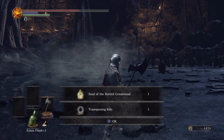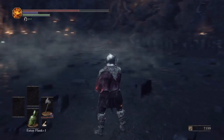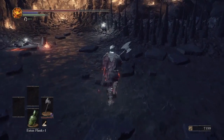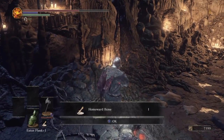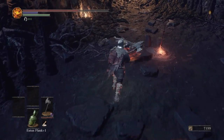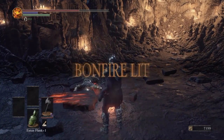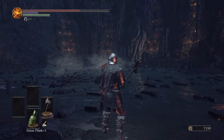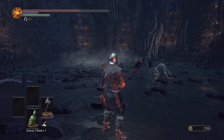Transposing Kiln — you give that to an NPC back at Firelink Shrine — and of course the soul. A couple of items that may not be terribly useful, but there are items near the bonfire that just opened up. Light the bonfire. I am so happy that I did not have to repeat this, and even lost both of my guys and did it all on my own. It's kind of amazing. Thank you, thank you, thank you.